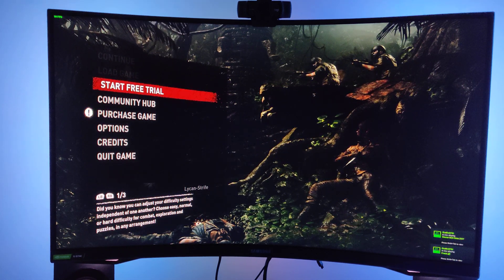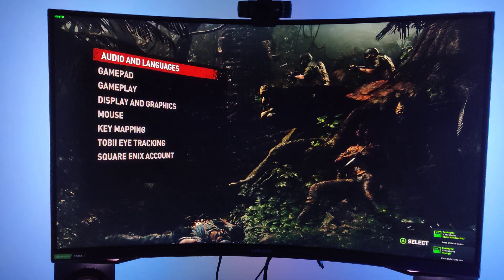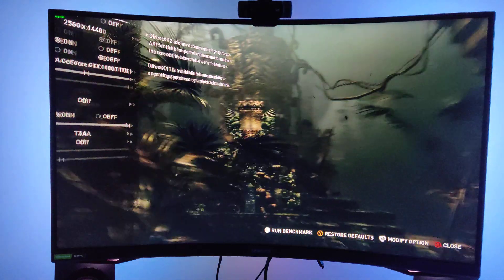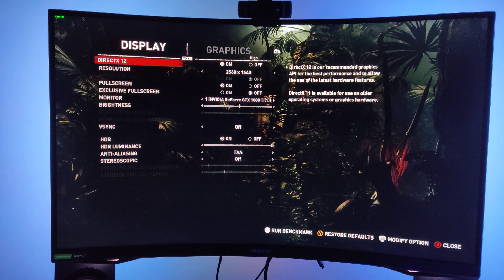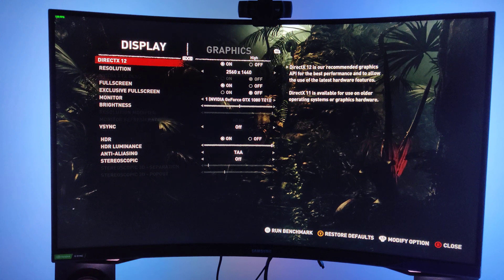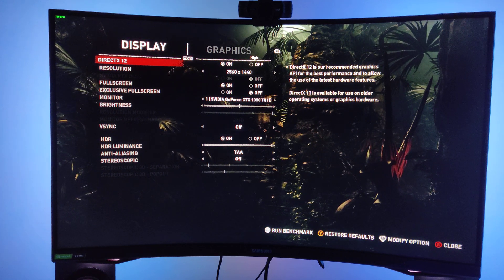You can turn the HDR on even when you're just downloading the demo — this is actually the demo right now. Going into display and graphics: 2560 by 1440, DirectX 12 is on, fullscreen is on, monitor is the GeForce GTX 1080 Ti, brightness is good, V-Sync is off, and HDR is on.